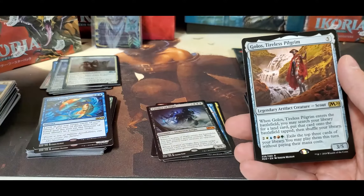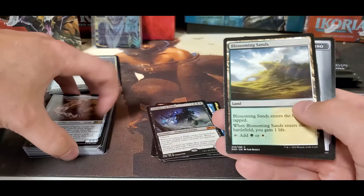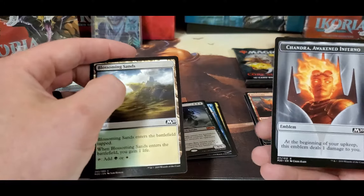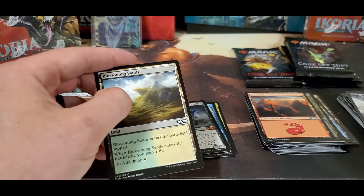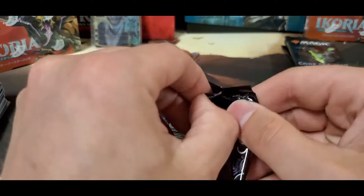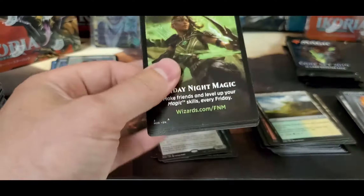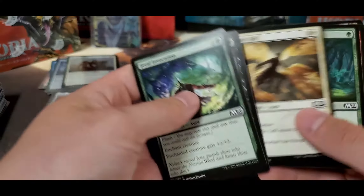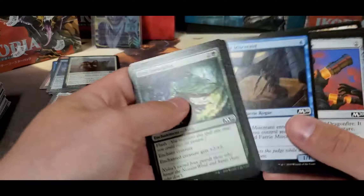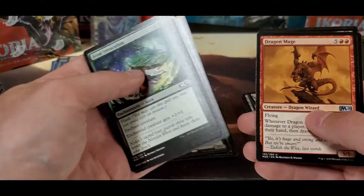Tireless Pilgrim — so we've definitely had some duplication here. It's kind of expected, especially when you're just buying single packs from somewhere in bulk. It's not like opening up an actual box. Another emblem — that's our third one, I think two of them are Chandra.